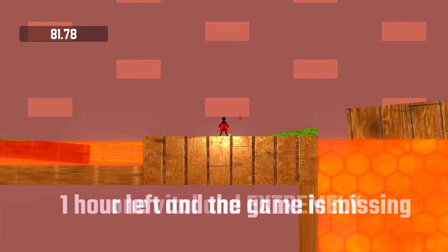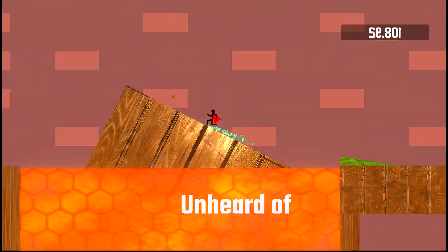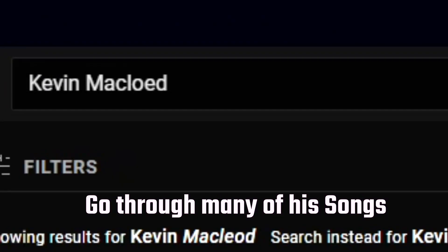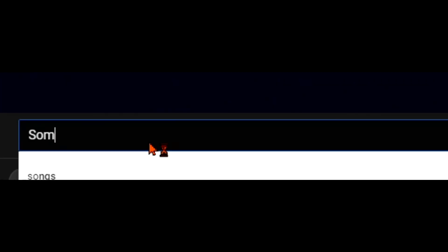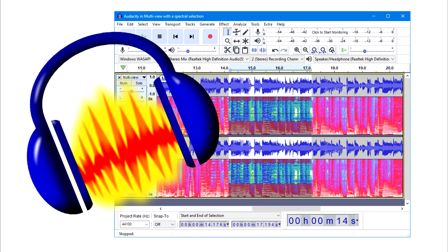One hour left and the game was missing one vital thing: sound. Playing a game with no sound is like driving an electric car with no steering wheel — unheard of. I believe a song is more important than a sound effect, so I went on YouTube, searched for Kevin Macleod, went through many of his songs, and picked one — it's the one you're listening to right now. For sound effects, I made some sounds with my mouth, then used Audacity to edit them, and now there's a jump sound.